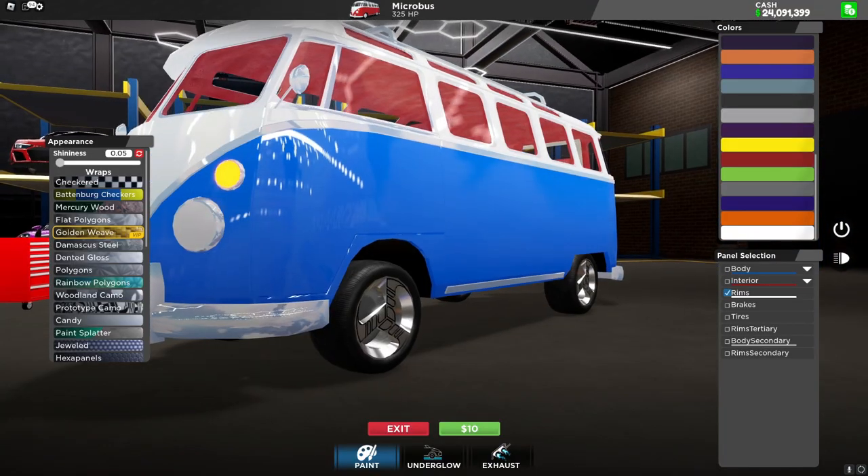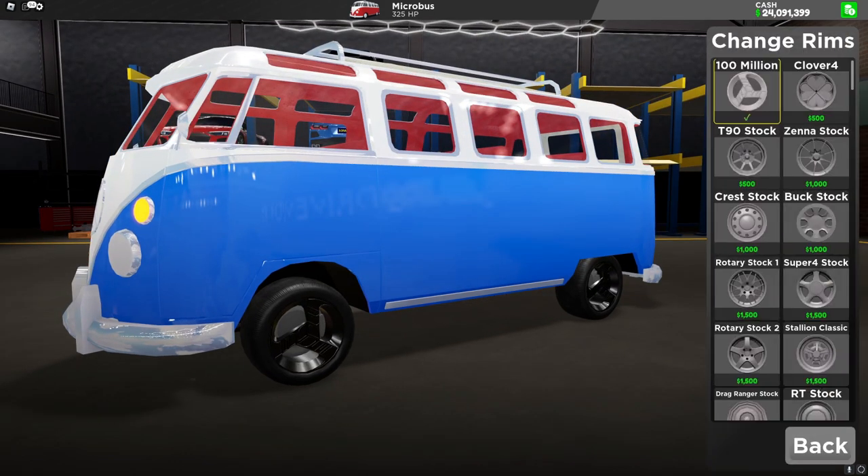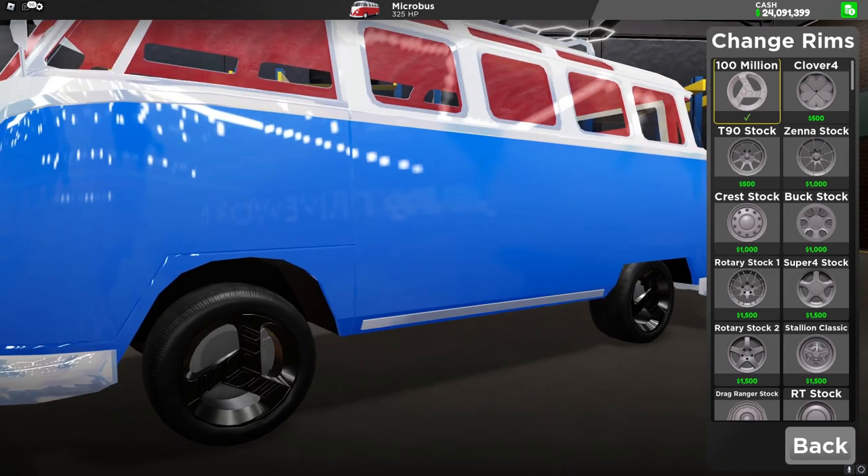And here's what these rims look like. At their basic color they're really hard to tell anything with them, and I also don't think that they look that cool. They're basically only going to be used to flex.